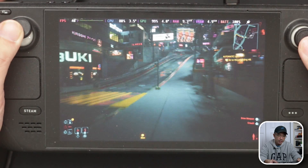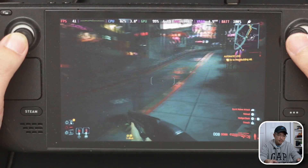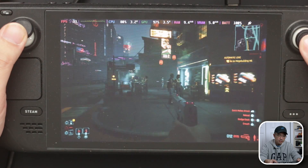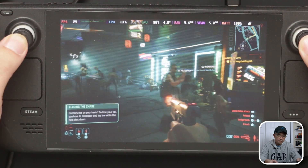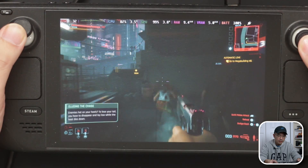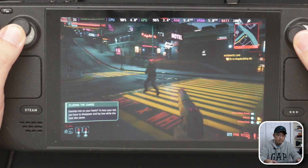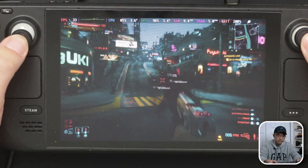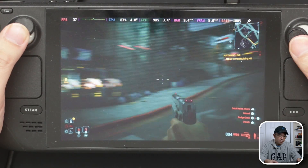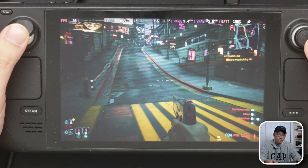You can see it's not bad — I can run around. I'll pull out a gun, swap to a shotgun. Let's cause some crime. There's a cop over here. This game is so violent. But yeah, it's about 37 frames per second and hovers around there. So now we're going to jump into FSR 3.0.